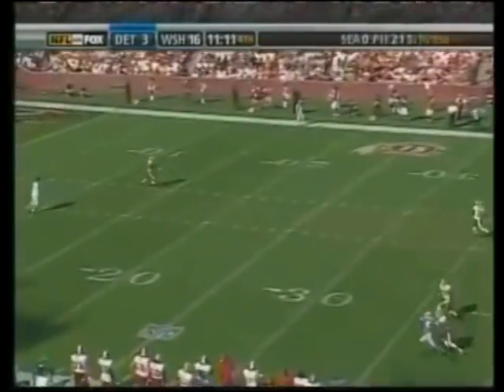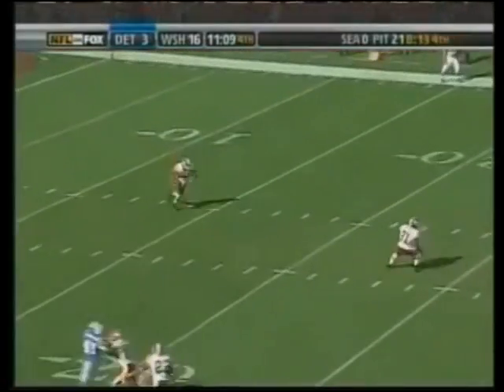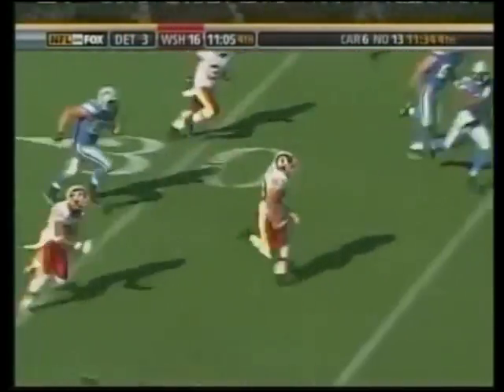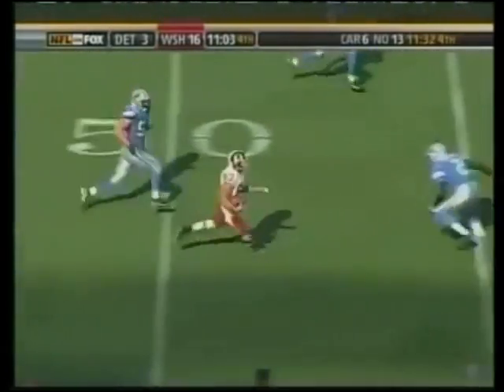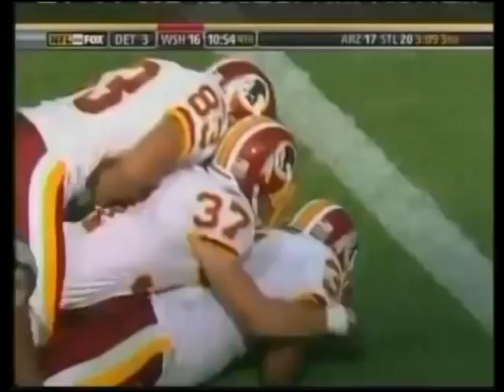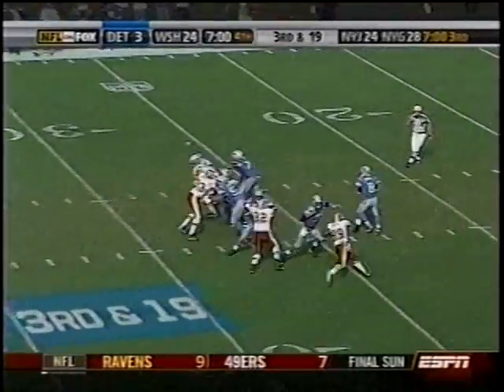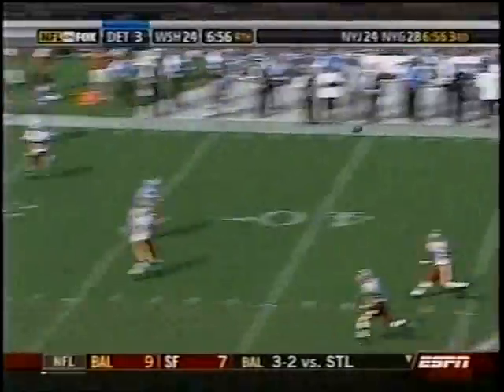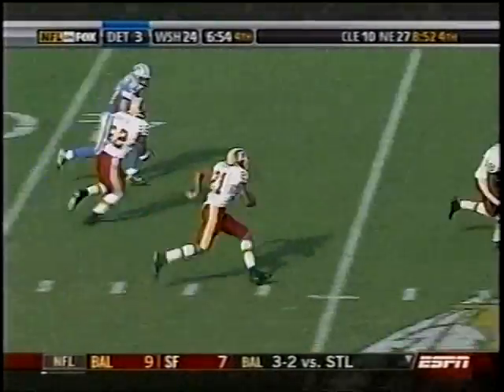It's a beautiful booming spiral — James gonna take it at his own 13. Has a little bit of running room to the right — to the 20, 25, 30, off to the races, 40, 45, 50, beats the punter to the 35, 30. Ball is knocked out of his hands! It's loose — Cartwright falls on it inside the 5 yard line. That's a safety — it's 16-3.